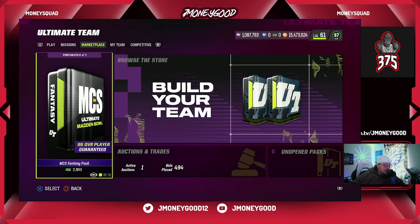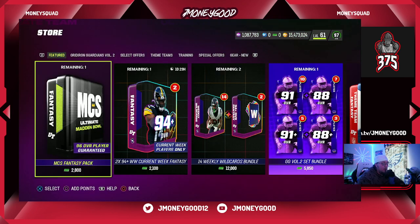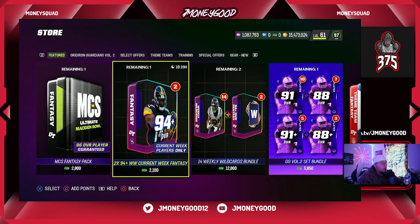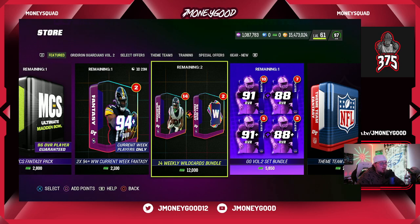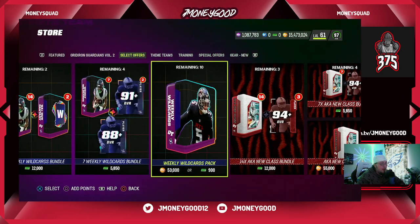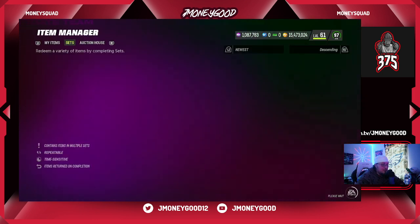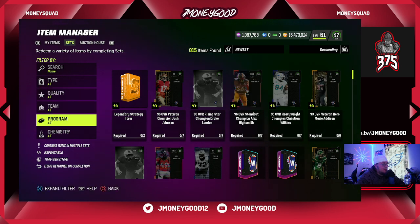What's good Madden family, your boy JMoneyGood is back with another Madden 23 Ultimate Team coin making method video. In today's video we do have the weekly wild cards — our packs did get refreshed. I was waiting for the pack refresh before I could go on with my video. Do me a favor guys, look down, smack that thumbs up, be a part of the money squad and stay up to date with all the best coin making tips and tricks in Madden 23.